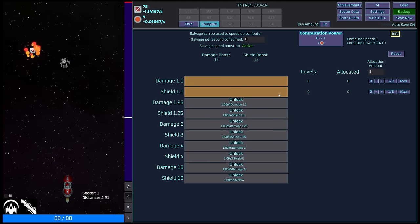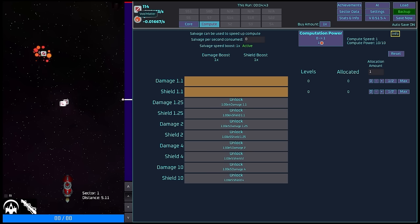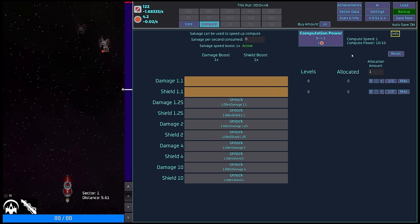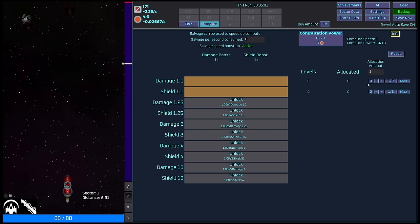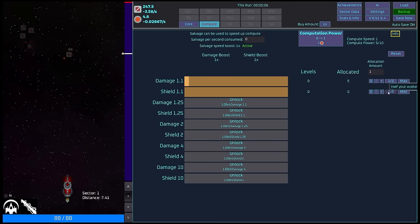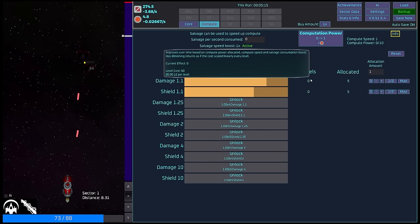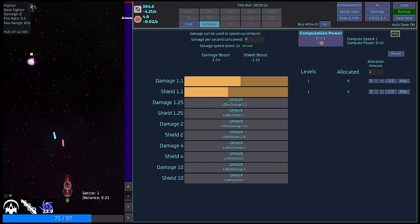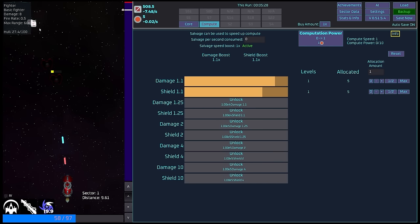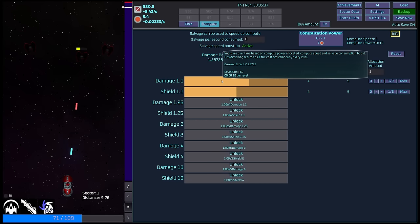The second tab is a little bit more interesting — this is a computation power tab. This basically utilizes the void matter resource that we've been picking up. Compute speed is at 1, compute power is at 10 out of 10. We can basically allocate computational resource to either damage or shields, and that is going to allow us to basically get progressively more and more stuff. So let's allocate five computational resources to each. When this finishes, we are going to level up and get an additional damage boost — 1.1 times the current damage.